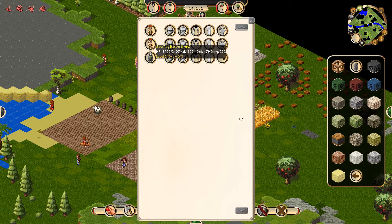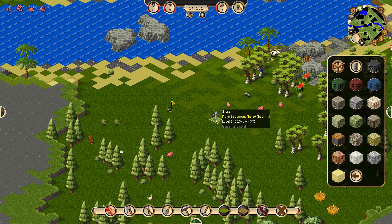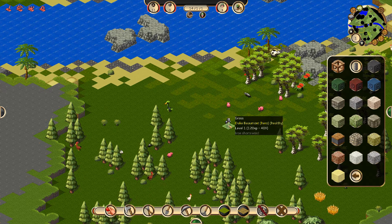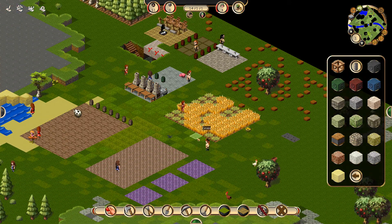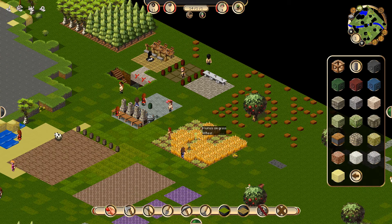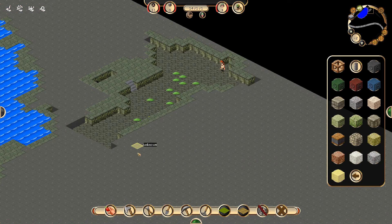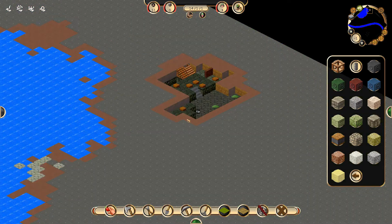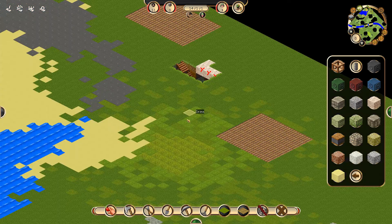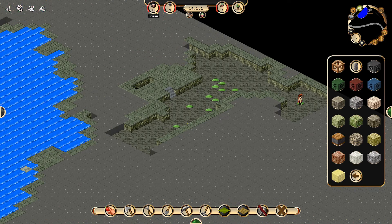We have two barbarians and Duke Beaumont — which is some kind of knight it seems. He has an iron short sword. And so here we see the barbarians getting into the dungeon and they will explore it. So I am going to now focus on increasing the number of bedrooms we have to allow more citizens to come.